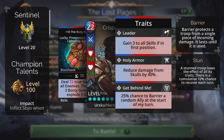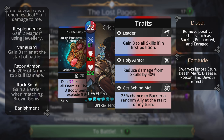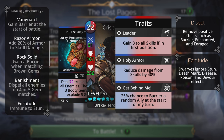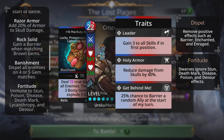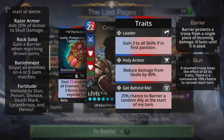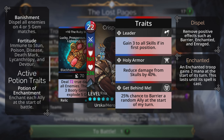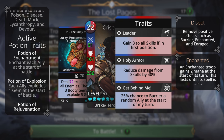In the talent tree I have Impact set. Vanguard is notable as well, along with Razor Armor, Rock Solid, and Banishment. Banishment is very good because if enemies become submerged, I'm able to match a four or five gem match and get those enemies dispelled, removing positive status effects from enemy troops. I also have Fortitude set.